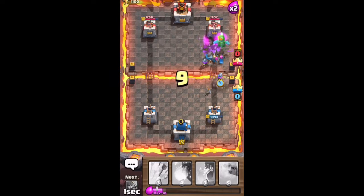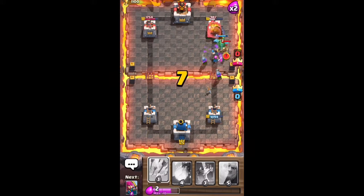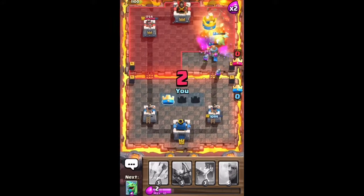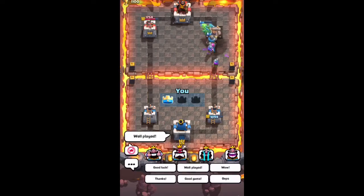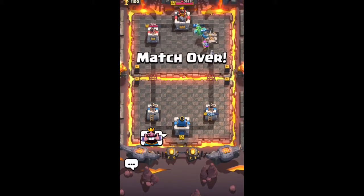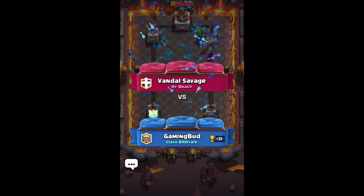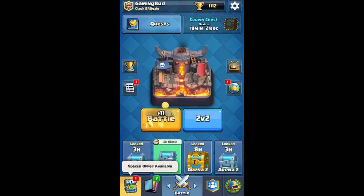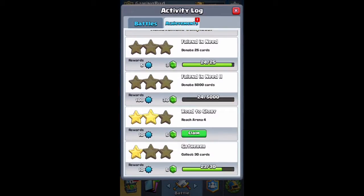This is just going to end it all for this dude. We don't even go into overtime. I take out that tower and that's the end of the match. I hit him with the good game, well played, good luck, thumbs up — gotta hit him with the combo and try to get that combo as fast as possible.